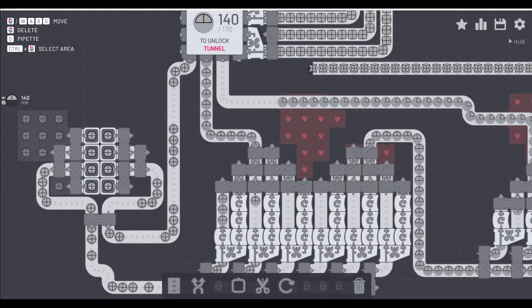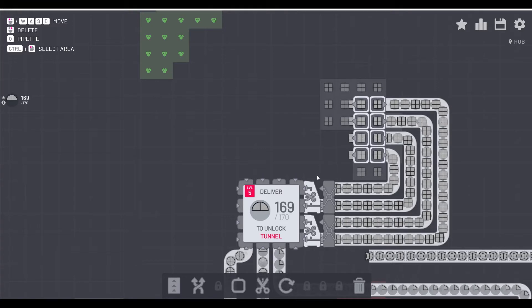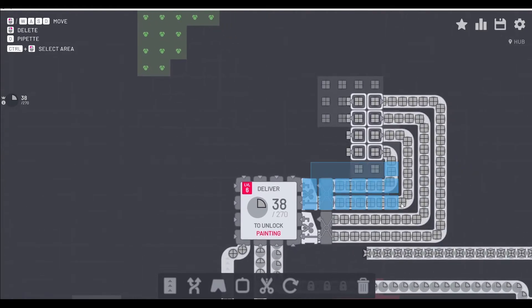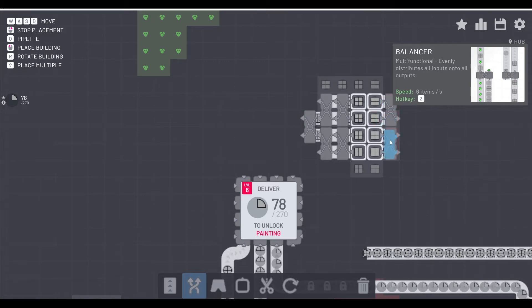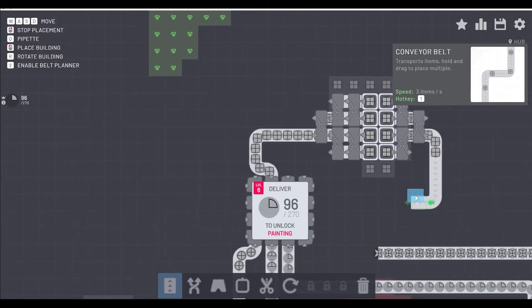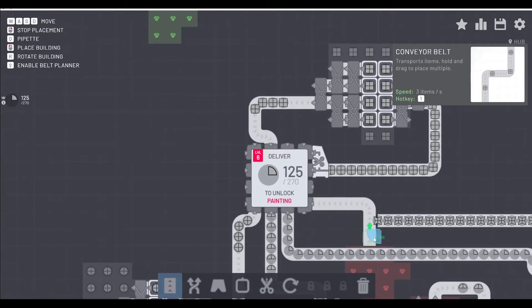We've done that array. Now we're getting rid of the stuff coming off the squares - keeping the extractors but consolidating one bank into one belt going straight to the hub. The other four go to a slicer that helps feed the need for tiering up. If you make a mistake, just don't waste time correcting it - see if you can click and drag to save time. You have to be able to tier up; that's part of this.